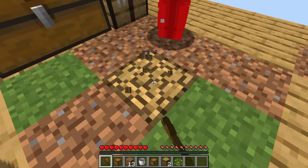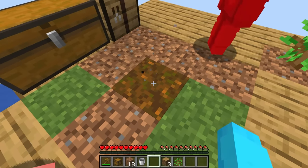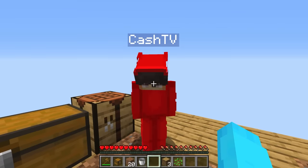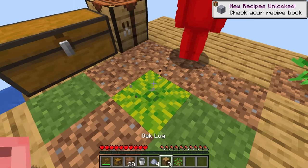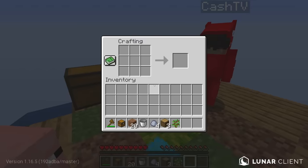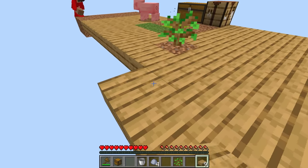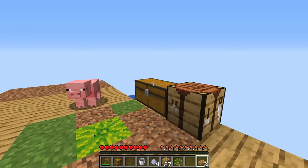What is that block? I think that's podzol — it just turned into dirt, it's a different type of grass block. We have clay, and with clay you can make bricks. Melons! But before I mine the melon block, let's expand our platform and get everything settled in.